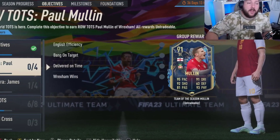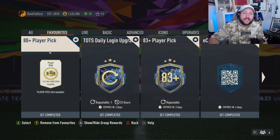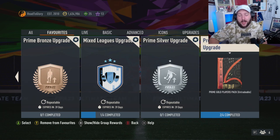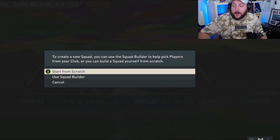For this player pick we need a Team of the Season card. You can get Malen from the objective if you don't have one, or you can grind through the methods I'm going to show you. We need the 80-plus player pick, the 83-plus, the ECL Winner, prime bronze upgrade, prime silver upgrade, mixed league upgrade, and the premium mixed league upgrade from yesterday's video. We're also adding in the premium Premier League upgrade and I'll explain why.